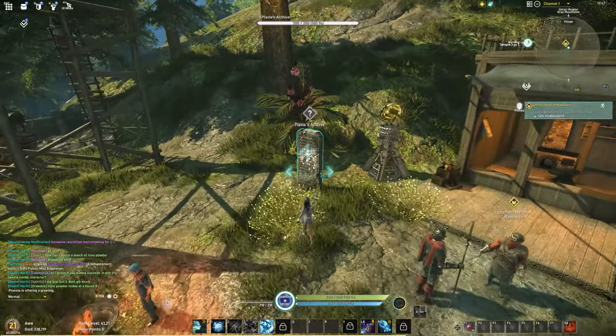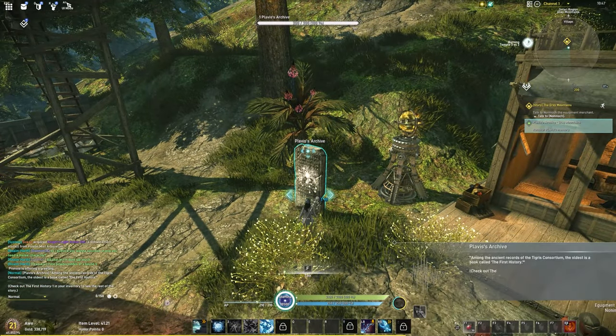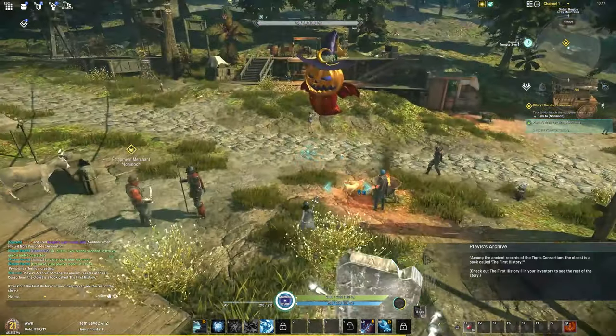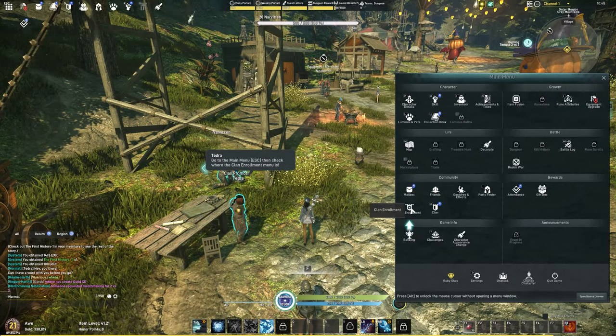Keep an eye out for archives — collecting these is a free quest and gives you a book to add to your collection. Adding books to your collections gives your character permanent stats. You can open the collections interface by pressing equals.